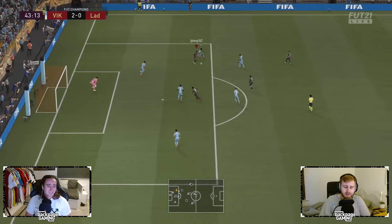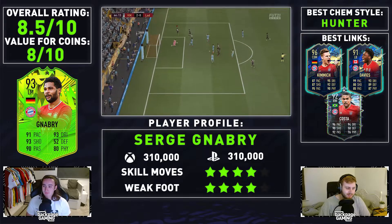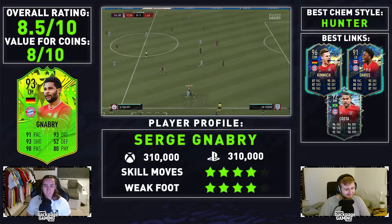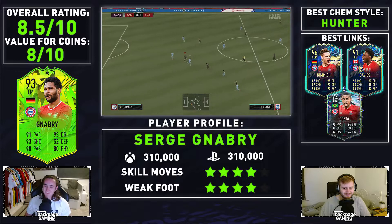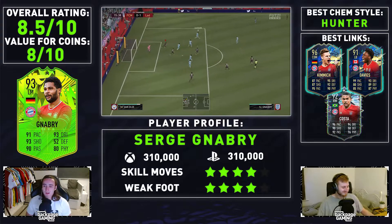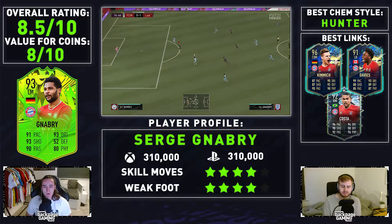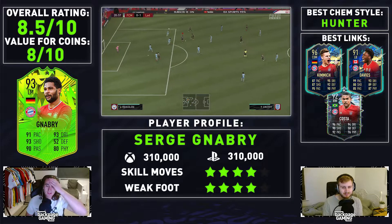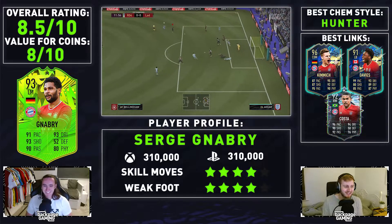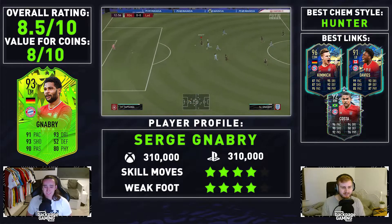Rob, without further ado, why don't you take us through the end card and let us know your final thoughts? I'm going to go for a nine. The negatives: I think his composure may be slightly low and his stamina is not quite enough to go the whole game. I think at this stage of the game you need high 90s, 99, to go all the way. Other than that, he's a great player.